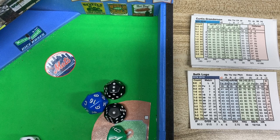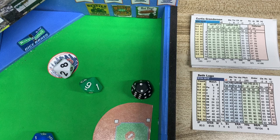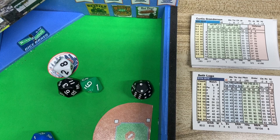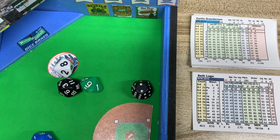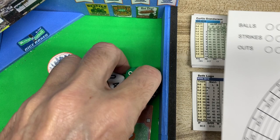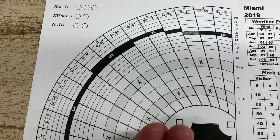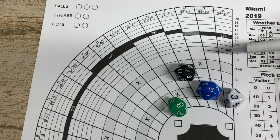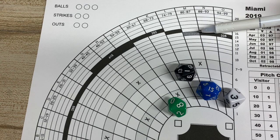Lugo is pitching versus Granderson. The result is 98, which is a ballpark result again. Curtis Granderson versus a righty has a plus-one power. Rolling again: the D20 is 15, plus 1 makes 16. The 2d10 is 83 again — zone M. A 16 in zone M from the side of the chart is over the fence for a home run! Granderson strikes back at his former team, making the score 5 to 1.